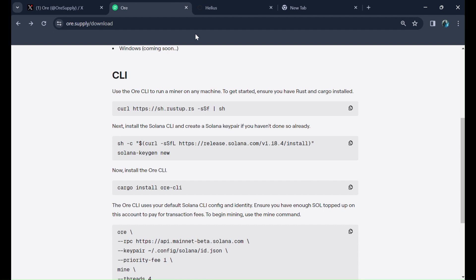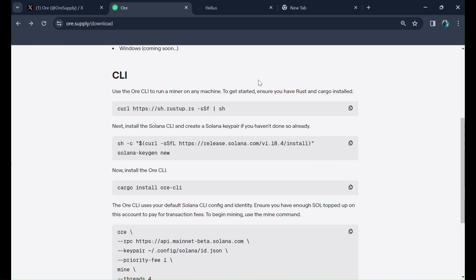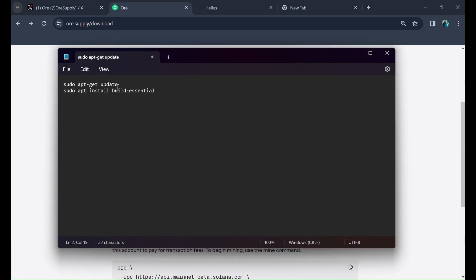After that, also run these two commands: 'sudo apt-get update' and then the install command. When you first use the first command or when you added Ubuntu by clicking the plus sign, it will ask for a username and password — give it a unique username and a good password. For the sudo command in terminal it will also ask for a password.